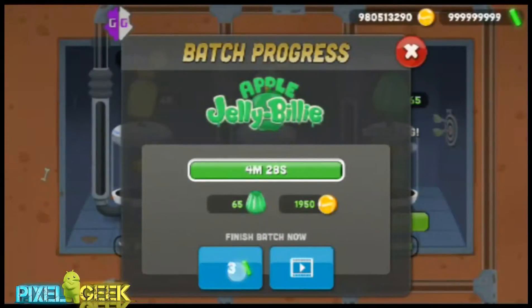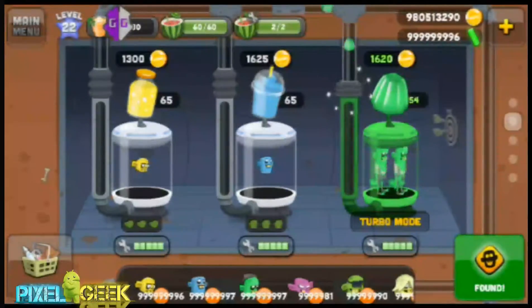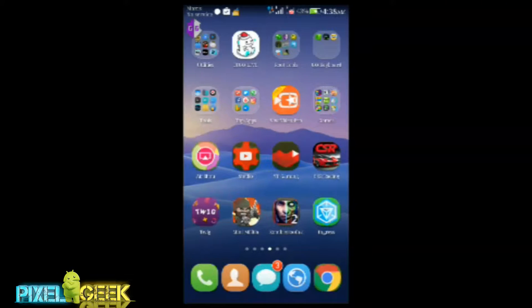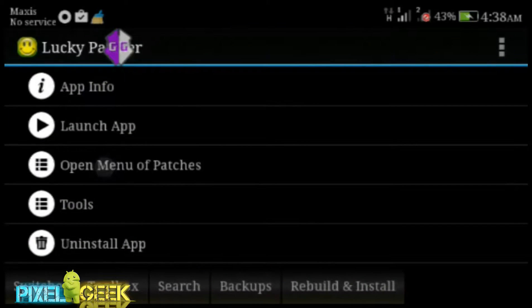As you can see, my zombie amount has increased to the max. Now I'm going to show you how to hack the gold coin and plutonium. Go to the home screen, open Lucky Patcher, and open the menu.